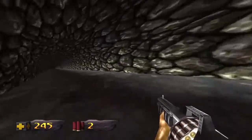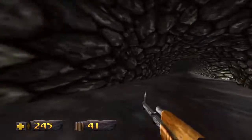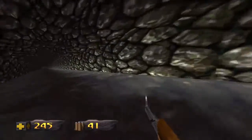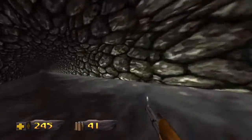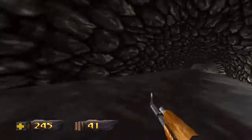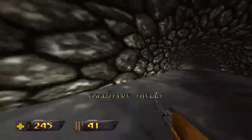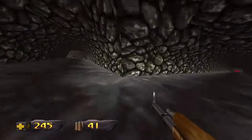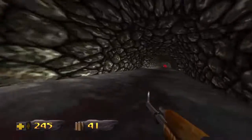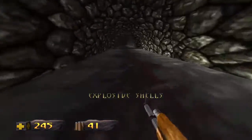Now we're going to have to do a little bit of lengthy crawling through this tunnel system. There is some ammo and stuff that you can deviate from the path and feel free to pick up — I would even recommend it, you're going to need it. As long as you continue down this area, it's really pretty linear. There's only one way to go. Make sure to collect the explosive shells, they'll help out a lot.